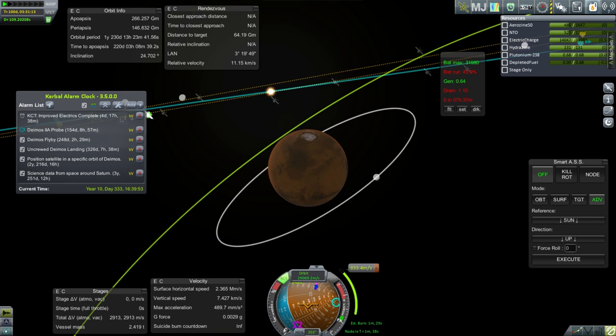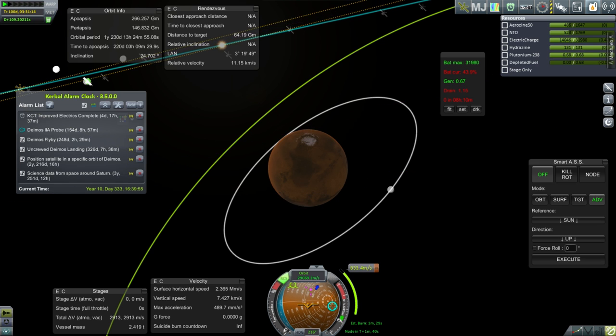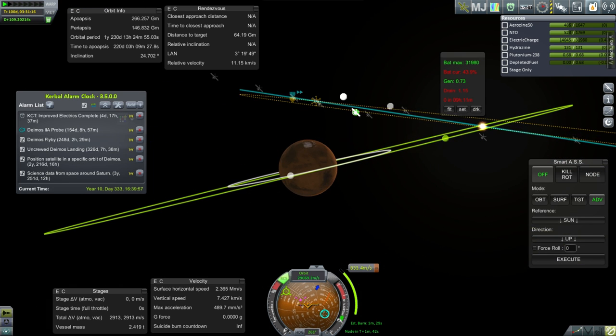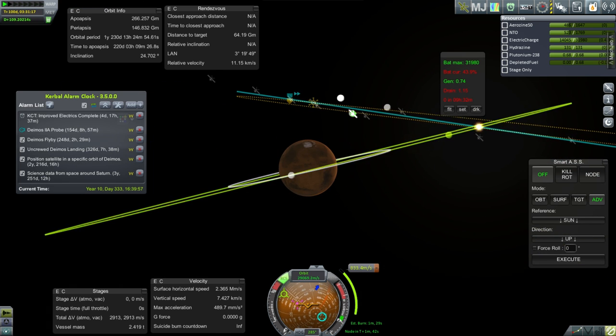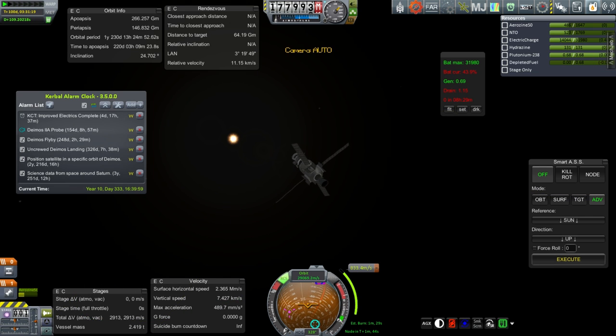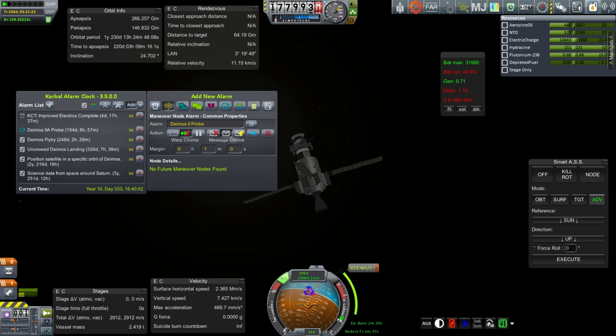KSP 1.1 is in the public beta phase right now, and maybe it'll help with the orbits. Anyway, I'm going to leave it and execute orientation to the sun, then add the SOI change when it pops up.